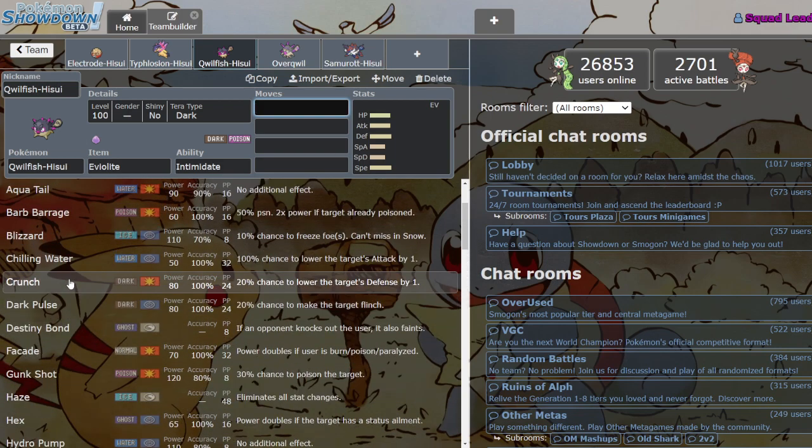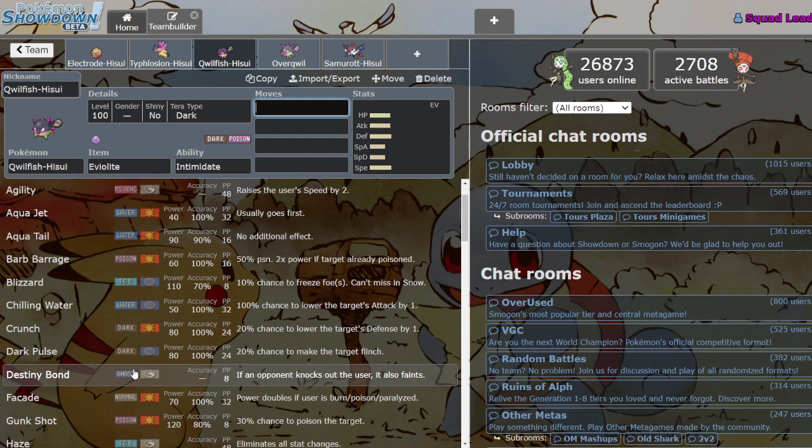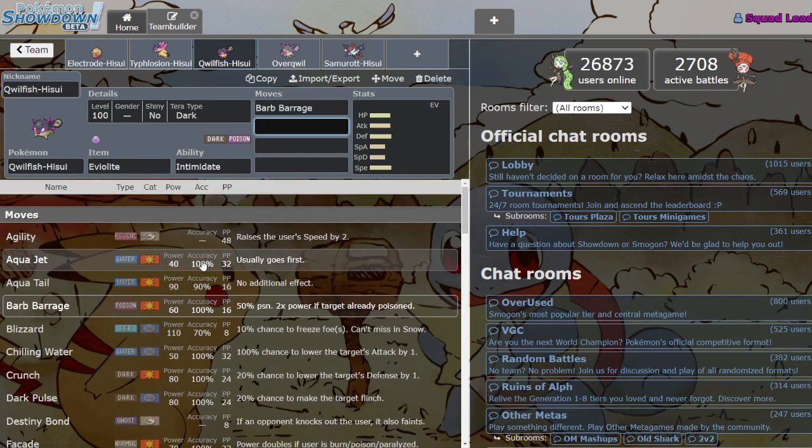On top of that he's got all these amazing supportive moves — Destiny Bond, Haze, Spikes, which is always awesome, Taunt, Toxic, Toxic Spikes. He's got a lot. He also has attacking moves like Liquidation, Poison Jab, Crunch, Aqua Jet for priority, and Barb Barrage — a new move that's basically Poison-type Infernal Parade with a 50% chance to poison, so it's basically Sludge Bomb plus Venoshock but physical.